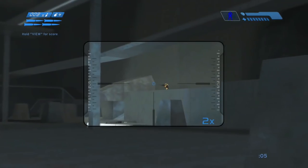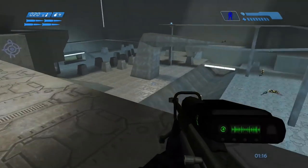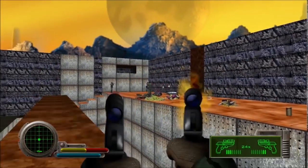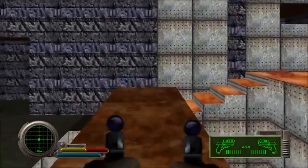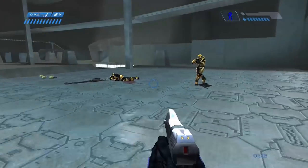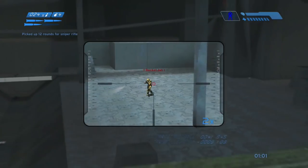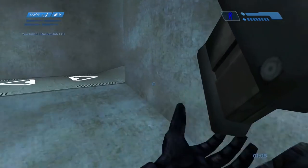First up, we wanted to take a look at the classic Halo Combat Evolved level Hang Em High, which actually has some inspiration drawn from the Marathon 2 level What About Bob? It's not an exact remake, but you can tell there's some inspiration from the open areas of that level that made their way into Halo 1. Hang Em High was a really unique map because of all the open space, and led to some really crazy pistol fights in the original Halo back in the day.